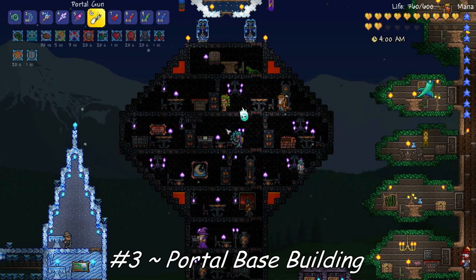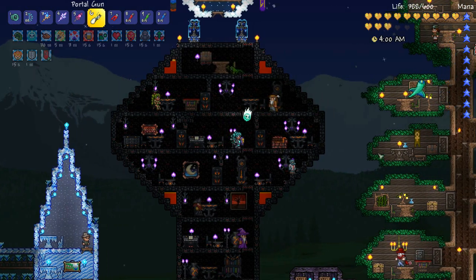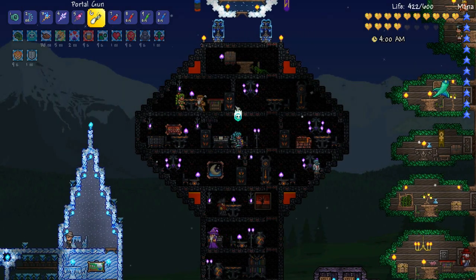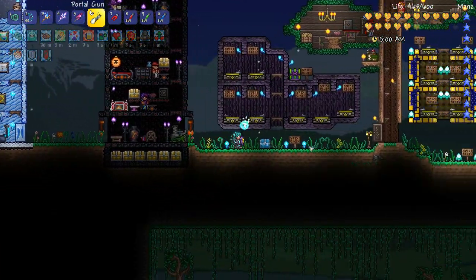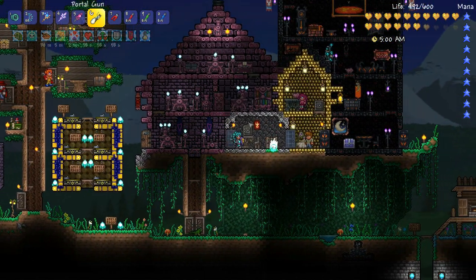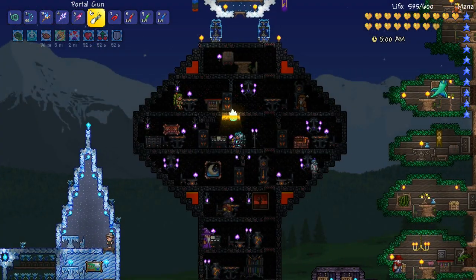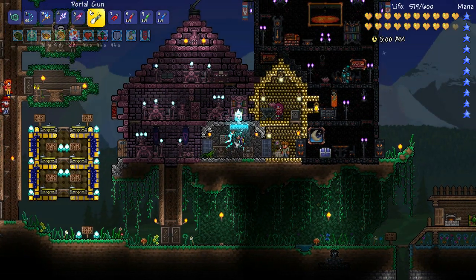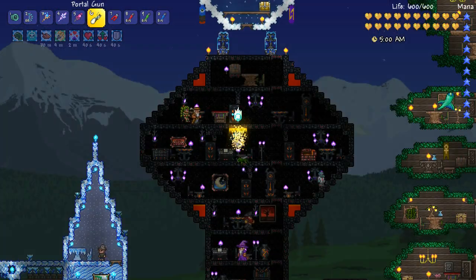Another thing I'm finding the Portal Gun really useful for is base building - say you're trying to move some stuff from one area to another, or you're trying to make sure your whole base looks symmetrical. What I've been doing is putting a portal in one area I'm working on and then the other portal on the other side of the base. I can go to the main area, get the stuff I need, then quickly go back and start working. It's a really easy way to compare two areas or move items across super quickly.